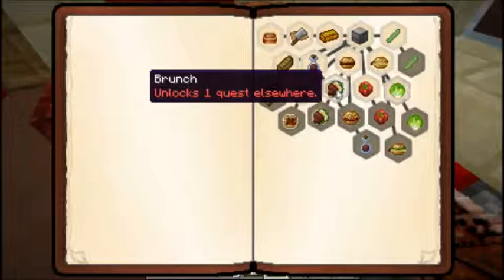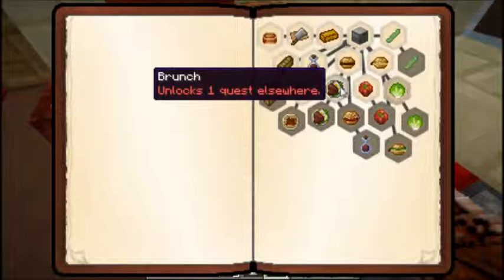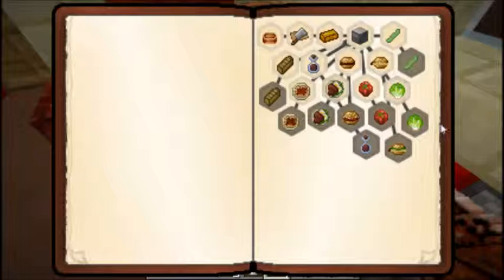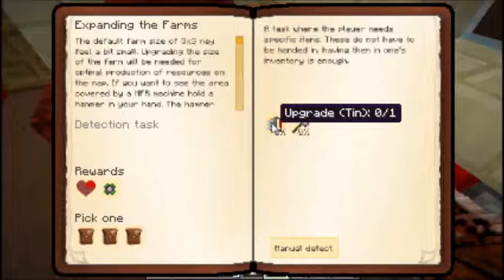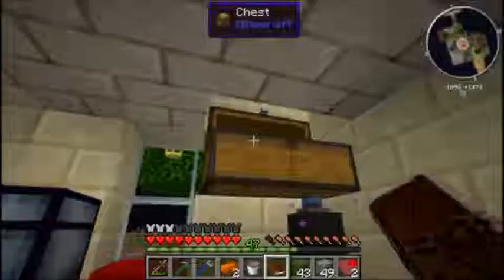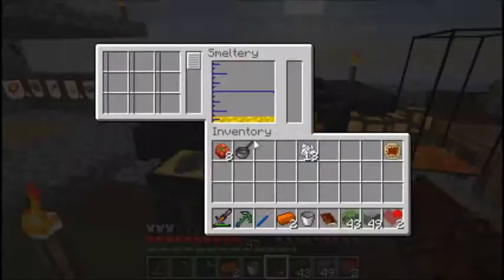Now we need our brunch, which is the hearty breakfast, and that's required. One requires potato cakes which require onions, and we need to get some lettuce. We need to do those and then I'm guessing these will be about creating mass quantities of those items. We need to unlock something somewhere else - probably the ME system. We need to make tin upgrades for those. Going back to the bees - hopefully we'll be able to get this all up and running and I'll probably start making an automated system next time.